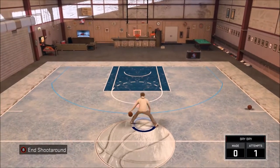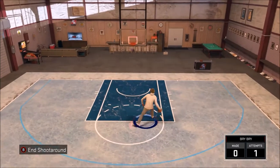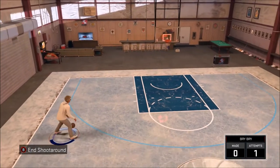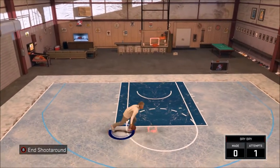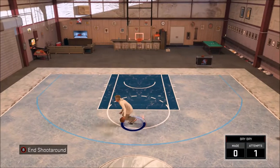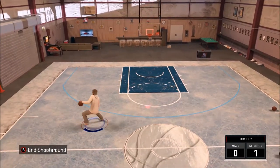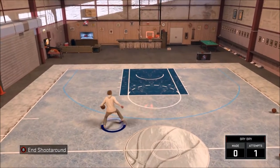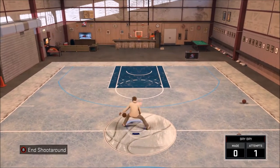So the animation I'm talking about specifically is this animation right here — that little rhythm dribble move right there. It gives you the same animation. You see how tall my player looks when he does that? And there are different ways to speed boost out of it. You can see I'm hitting combos and stuff out of it, which is really cool.